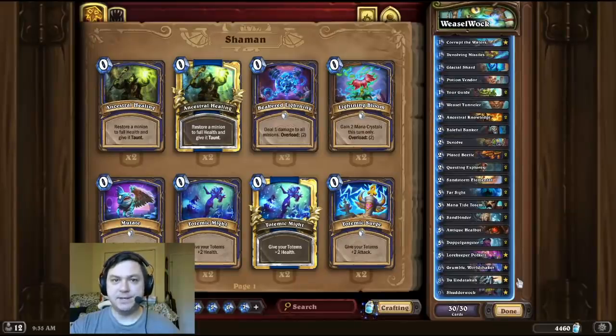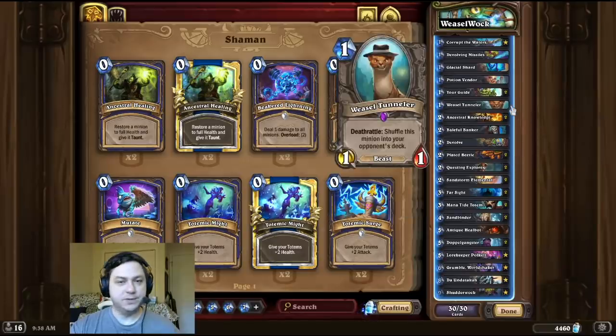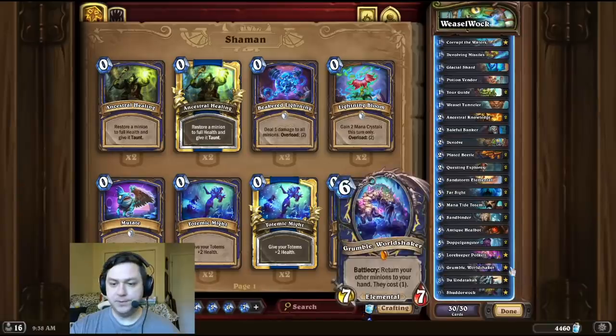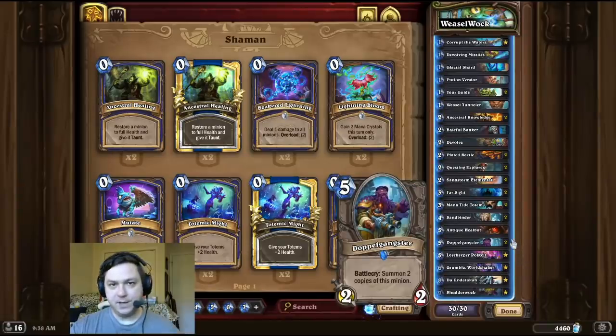Alright, deck intro time — and this time you're Shudderwalking whether you like it or not. For this combo, we're first going to start by building an Undertaker that contains the Plated Beetle and the Weasel Tunneler Deathrattles. Then we're going to build our Shudderwalk as normal by playing Grumble and Doppelgangster. That way, each time we overflow our hand with Shudderwalks, the Deathrattle will activate, giving us three armor and shuffling a Shudderwalk into the opponent's deck.